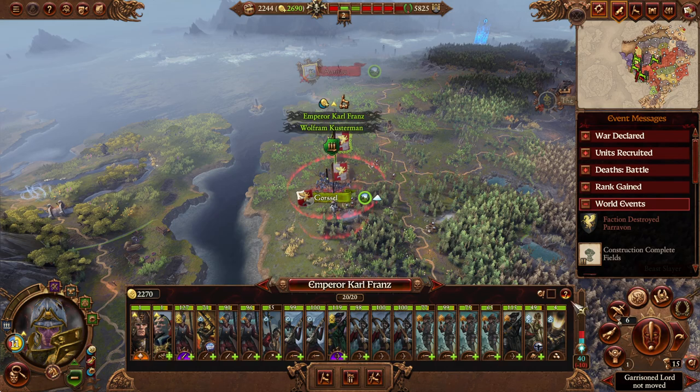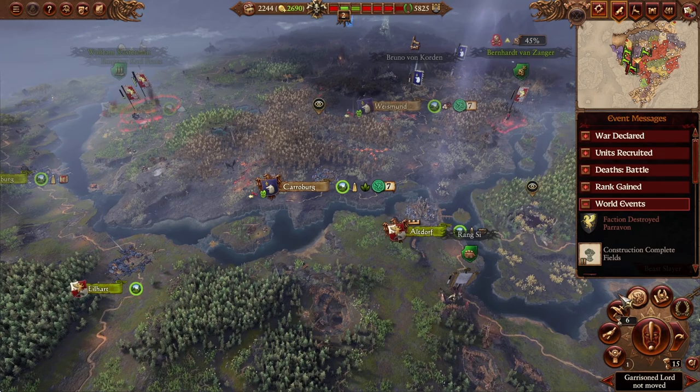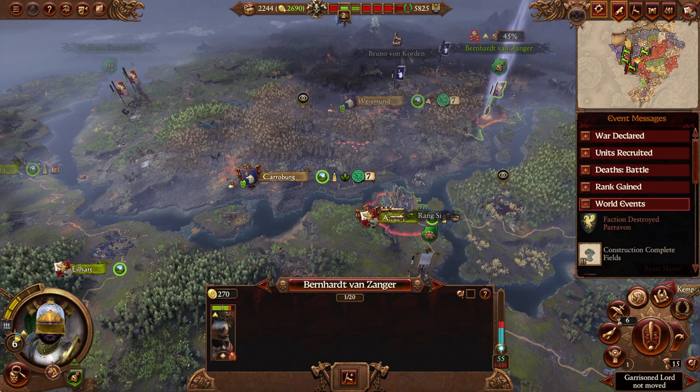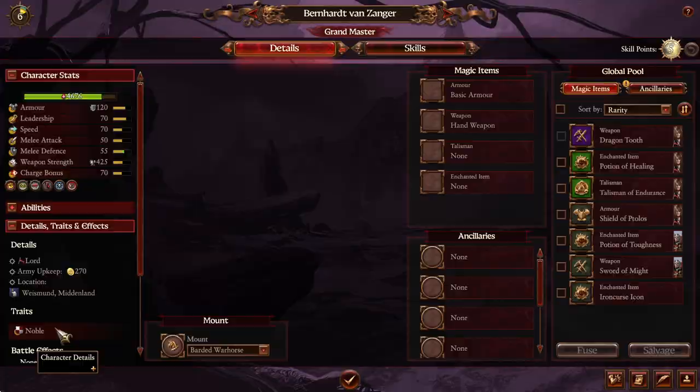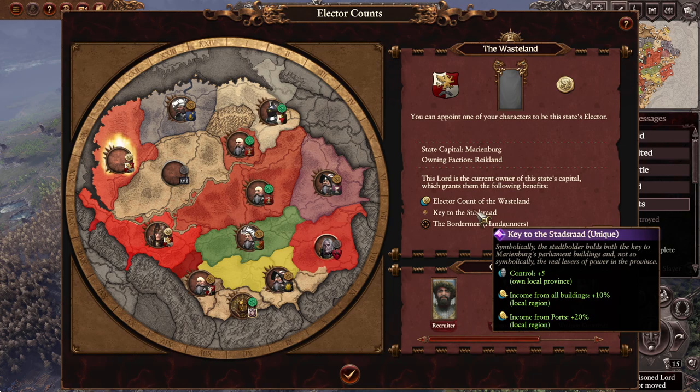In terms of assigning our Elector count - I actually should have done that before the fight. It gives extra experience gain and magic item drop chance. We could assign this Noble to it - the thing is we're going to send him out to Middenstock, so he won't benefit the place for a while. But these places don't generate all that much cash right now anyway. Since he's a Noble giving control and income from buildings increase, we combine that with Elector Count of the Wasteland, which gives us the Key to the Stadsrod - same sort of things: control, income from buildings, and income from ports. That's perfect.